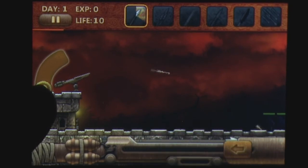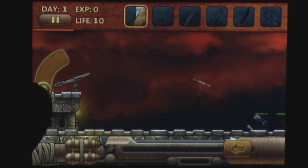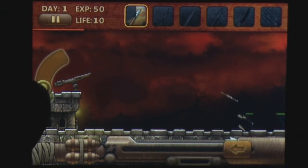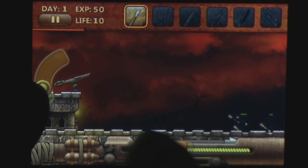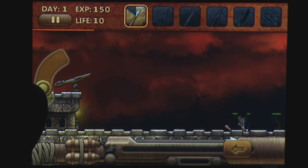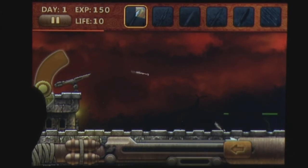You must also purchase upgrades and different ammo types in order to keep up with the increasing enemy count. Players control their crossbow by adjusting the angle of the shot using the slider on the crossbow and control the shot power by dragging the lever at the bottom of the screen. You will need to constantly use both sliders to kill the incoming enemies and adjust for different distances.